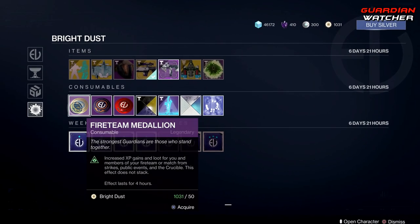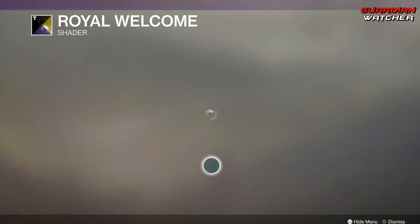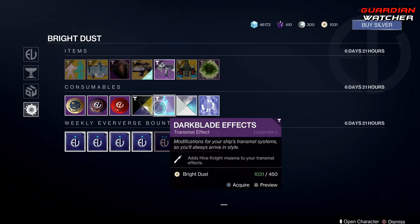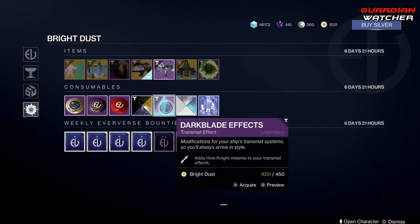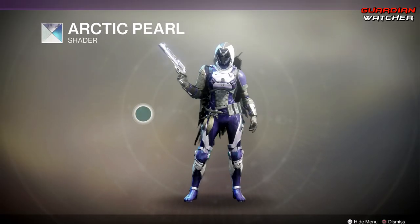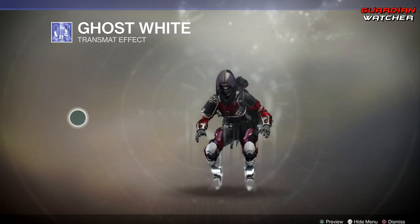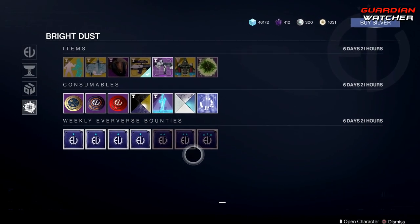Coming down to consumables, we have your Fireteam Medallion and two Boons. Then the Royal Welcome Shader, the Dark Blade Transmat effect — it's pretty cool — then the Arctic Pearl Shader, and last but not least, the Ghost White Transmat effect. And then we have your Bounties.